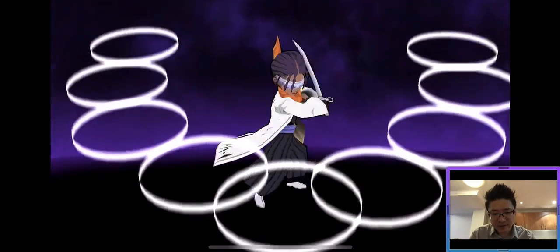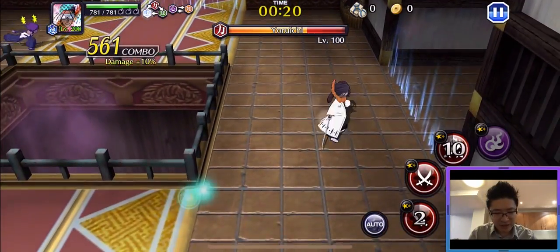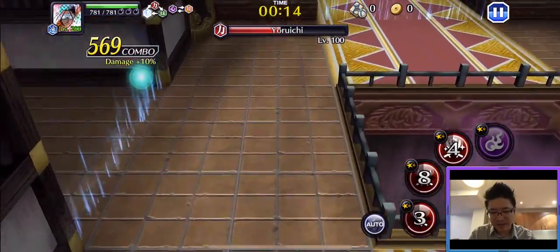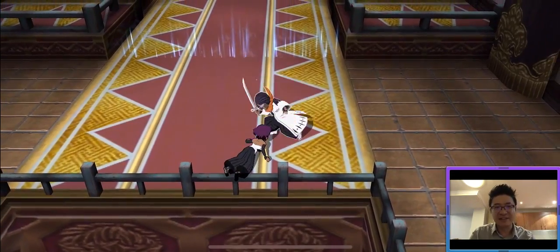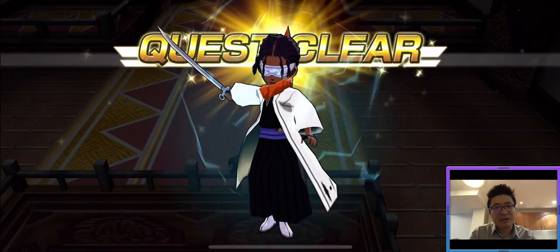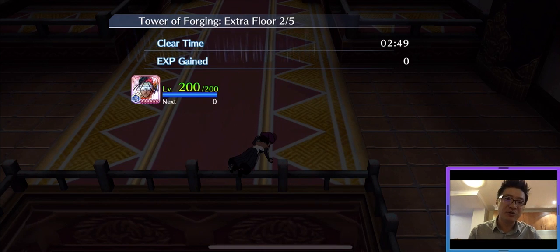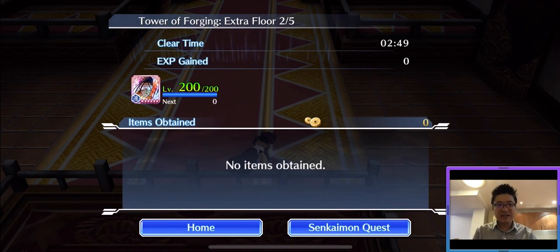Just wait for the first strong attack to come back and I should be able to finish Yoruichi. See, that's easy — cut her down like butter! So that's my experience on how to pass this level. You don't need a fancy character, you don't need a golden Shunsui or golden Yuki, you don't need any special links — you can still make it. Hopefully you found this video helpful. Thank you very much for watching and have a good night!